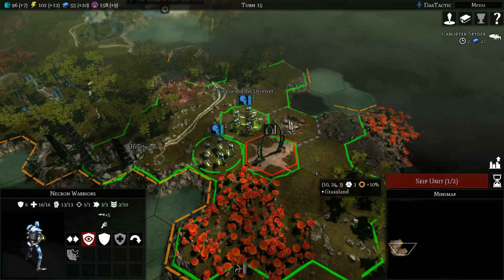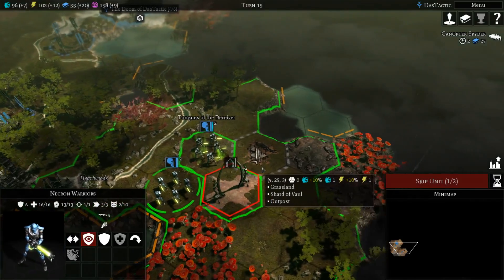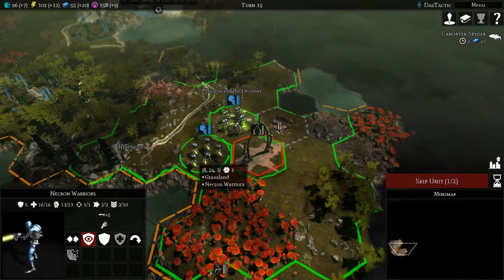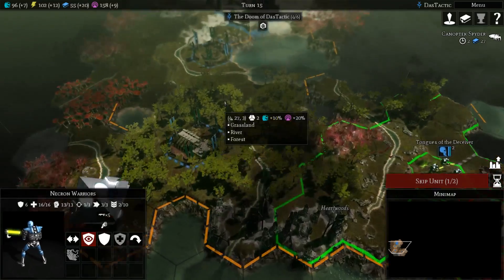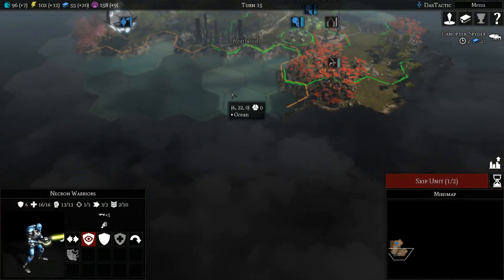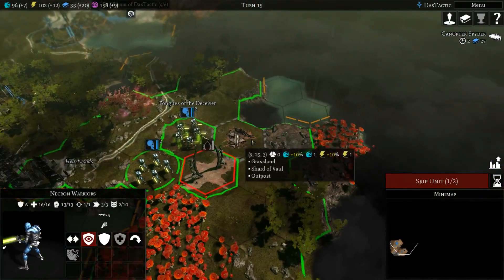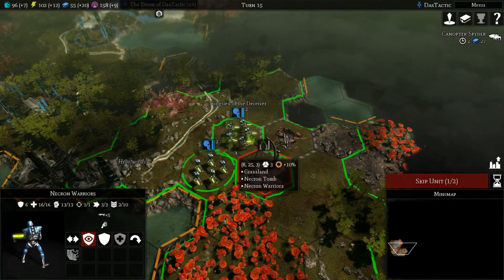Welcome, lovers of Warhammer 40,000. We're playing as the Necrons in Gladius. My name is Daz Tactic, welcome to the channel. This is episode two. We've done an initial expansion which has been quite effective — we've gone south and found ourselves a big lake, and through here there should be another faction somewhere. We've found our second Necron tomb.